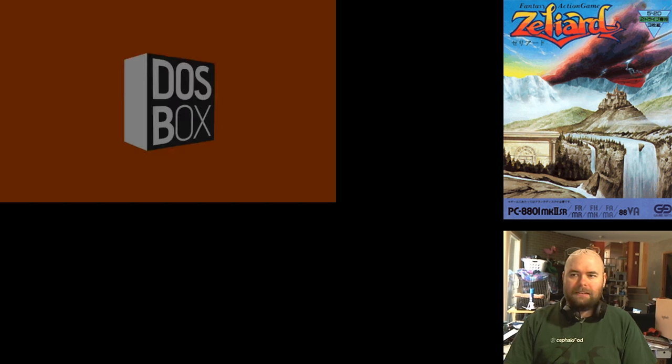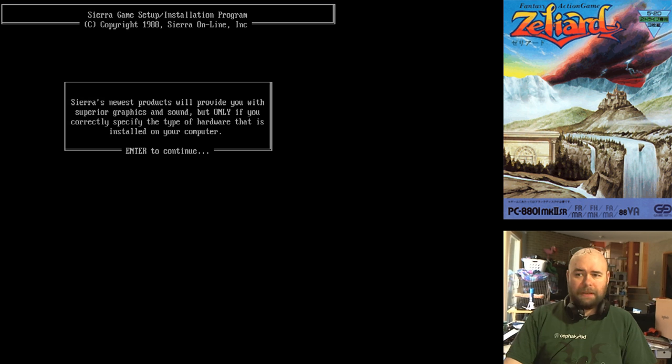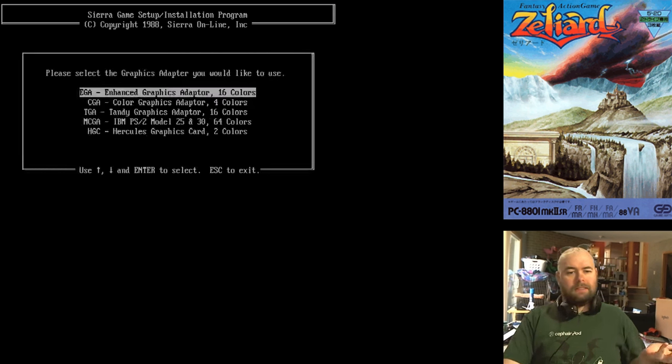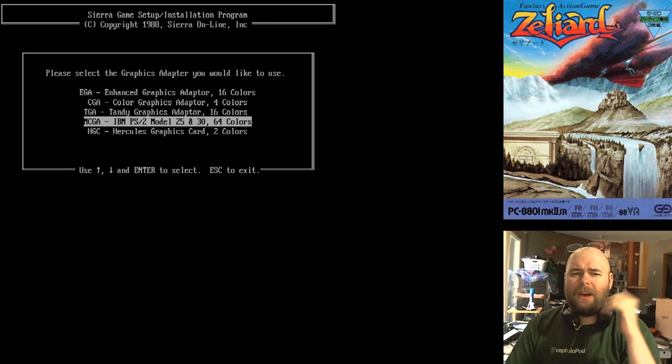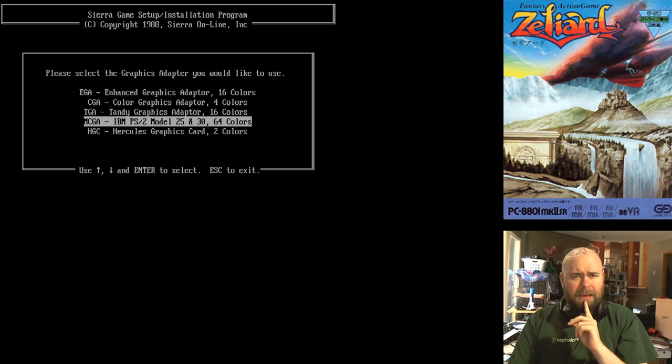I need to change my audio, because hearing my speaker setup through the microphone would just sound like a mess. There's something else I've always wanted to do and only recently gained the ability to do. So let's go through setup and I'll show you what I mean. This is the Zeliard setup. This is where you choose MCGA, which is effectively VGA graphics. It's what I've been running this on the entire time. I'm also running this stream recording at 1440p now instead of 720p. It's a DOS game, so it's not like that's going to make any difference — mostly so I don't have to change that for anything else I record.